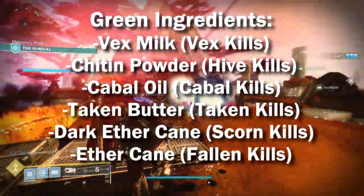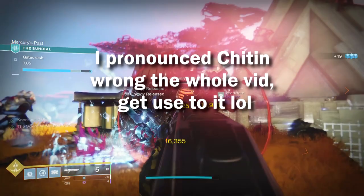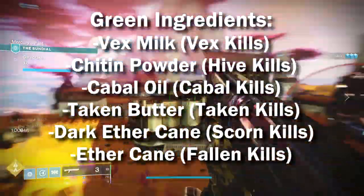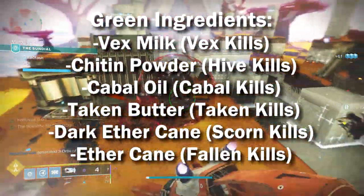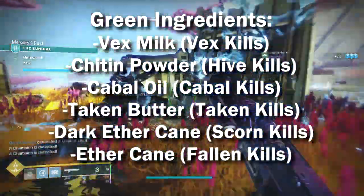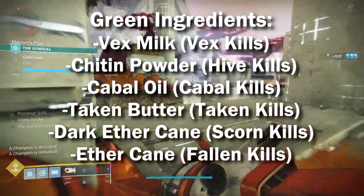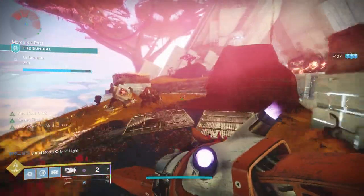We have Vex Milk — this is from killing Vex. We have Chichen Powder, which is from killing Hive. Cabal Oil is from killing Cabal. Taken Butter is from killing Taken. Dark Aethercane is from killing Scorn. And Normal Aethercane is from killing Fallen.